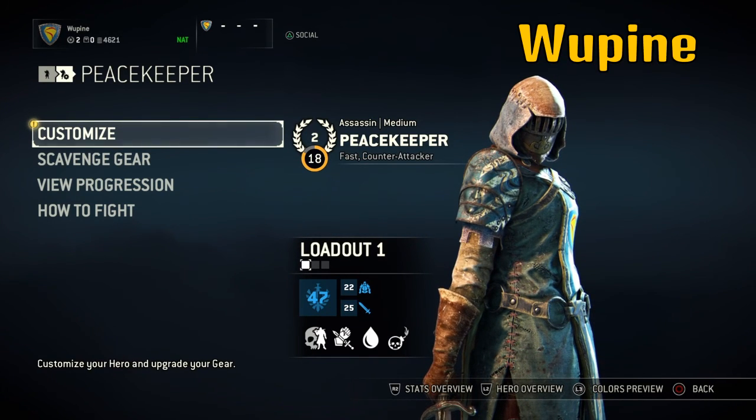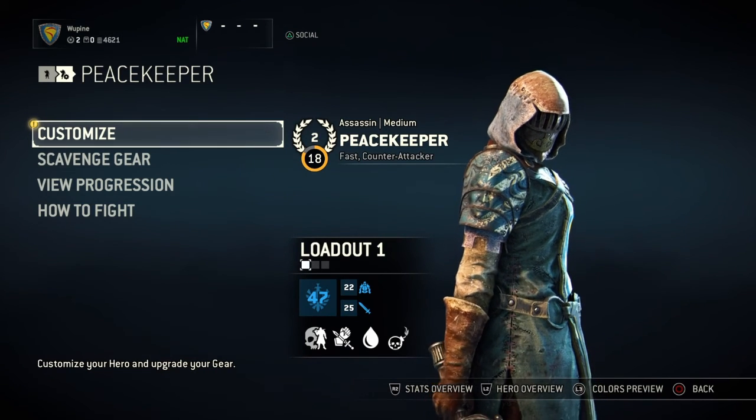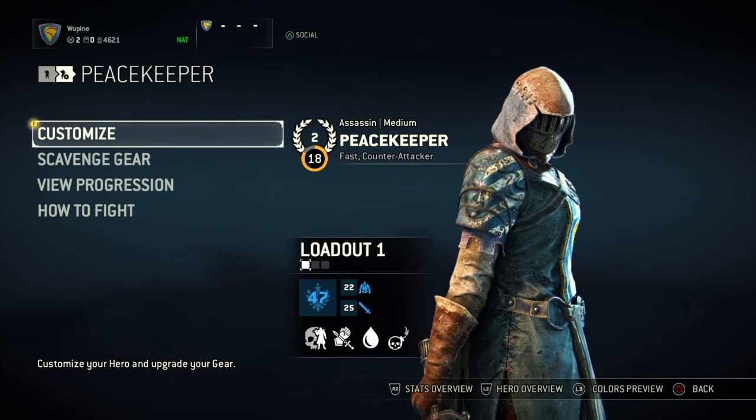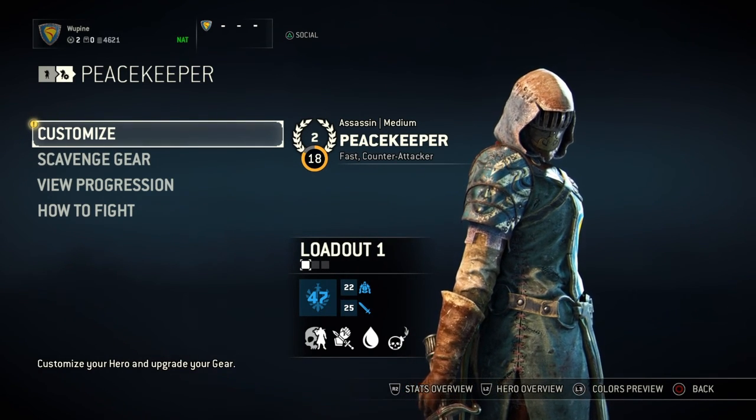Hello fellow gamers, it's Wupine here. Today I'm going to show you guys what exactly my gear set is. As you can see right there, my gear score is 47 with 22 on the armor and 25 on the weapons.